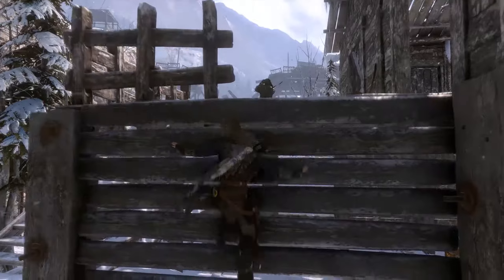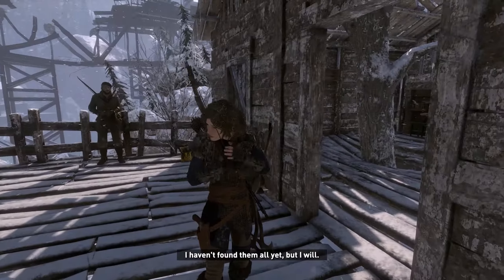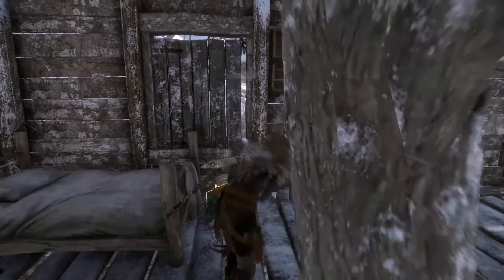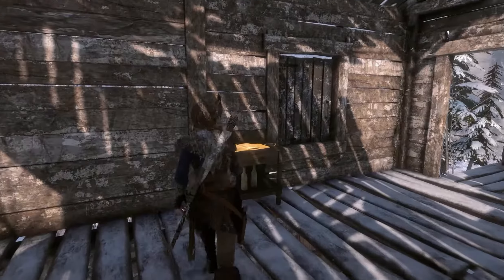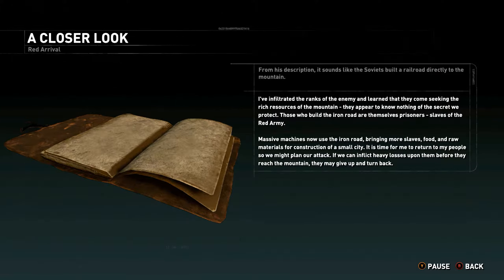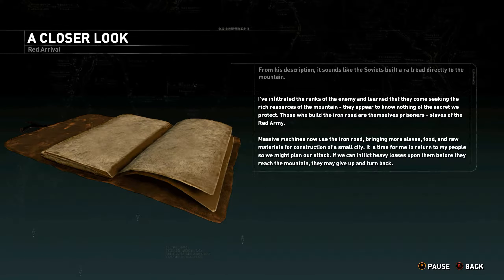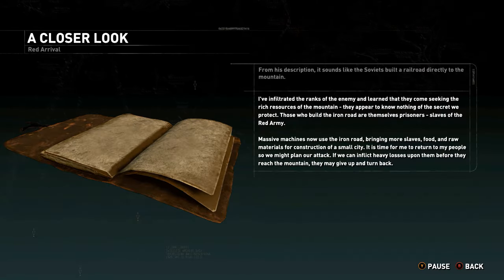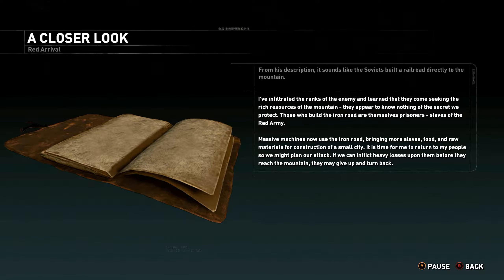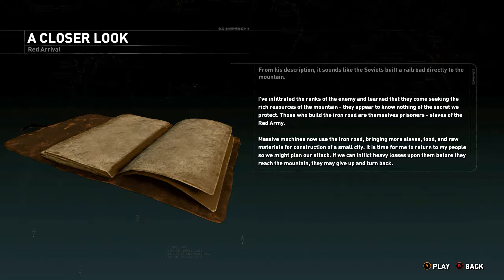Region summary — not a lot done, which isn't surprising. I've infiltrated the ranks of the enemy and learned they come seeking the rich resources of the mountain. They appear to know nothing of the secret we protect. Those who build the iron road are themselves prisoners — slaves of the red army. Massive machines now use the iron road bringing more slaves, food, and raw materials for construction of a small city. It is time to return to my people so we might plan our attack. From his description, it sounds like the Soviets built a railroad directly to the mountain.